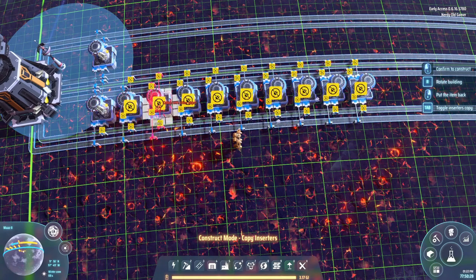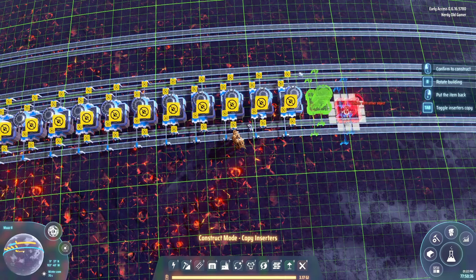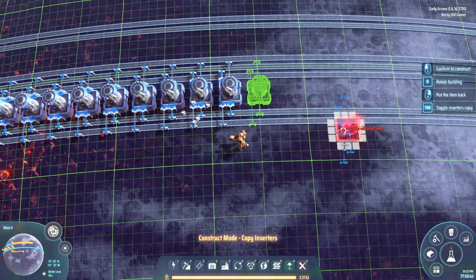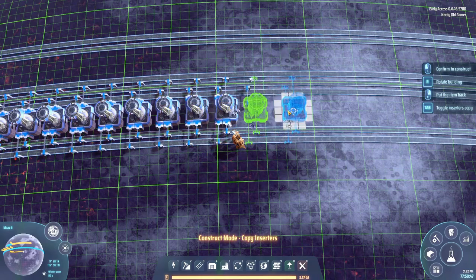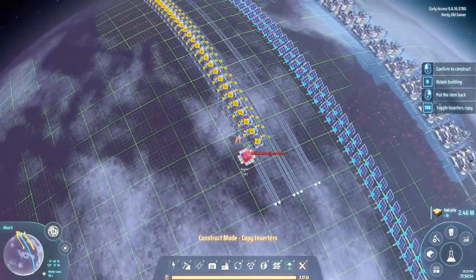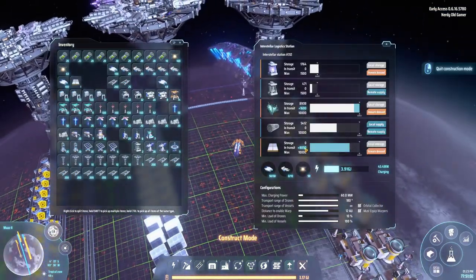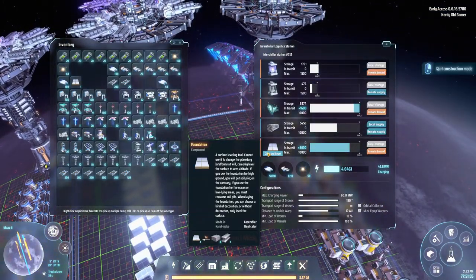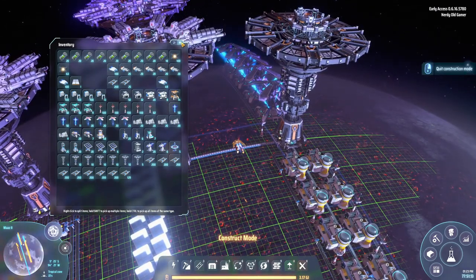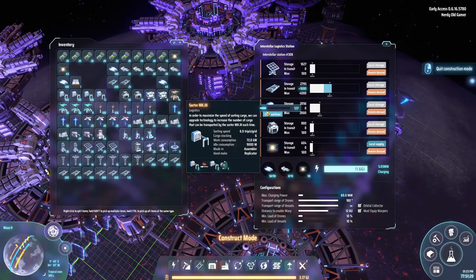One, two, three... ten. That's 30 total. So there's 30 there. We're going to need more, but I need some foundation for that. Let's give that a second. I also need some more smelters and some more sorters, I think. Let's grab 500 more sorters and just a couple hundred more smelters.